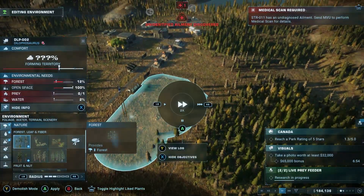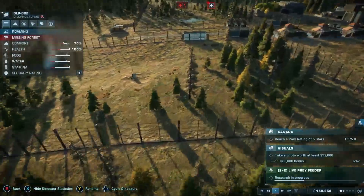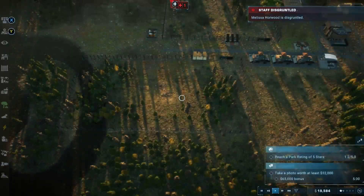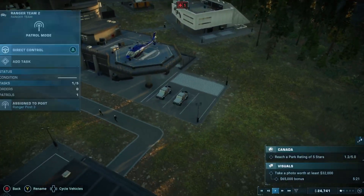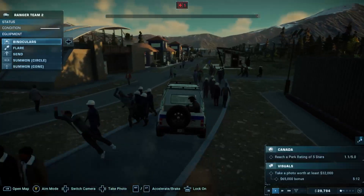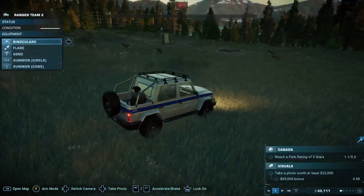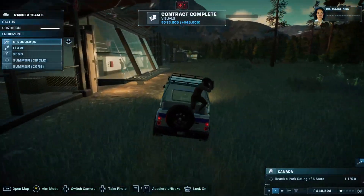They need forest and water — that should be good. They need prey, which we're about to provide. Yes — 100k exactly, prey feeder placed! Are they happy? Yes, let's go! We got dilophosaurus! We're living on 24k right now which is crazy. Let me get my ranger car to go take a picture of the dialos for the bonus. Watch out — coming through! There are the dialos, all four in the middle. 49k bonus and the contract is complete!